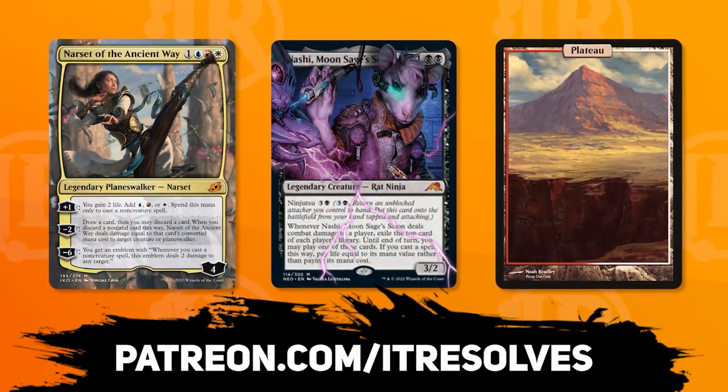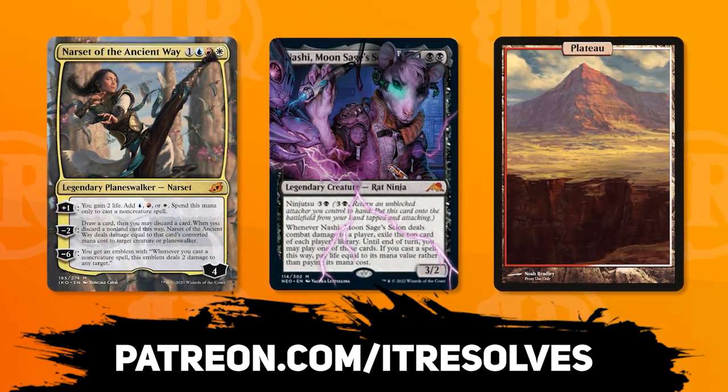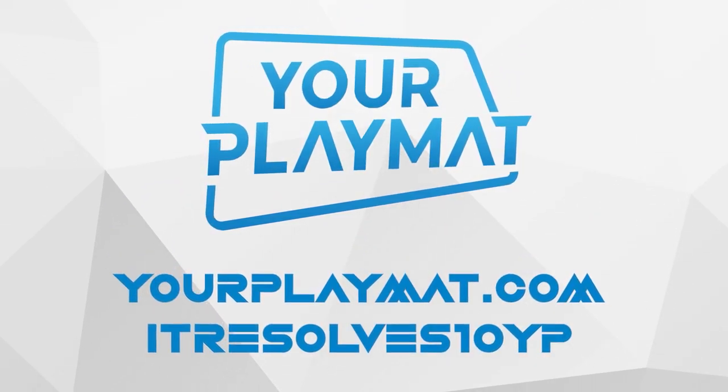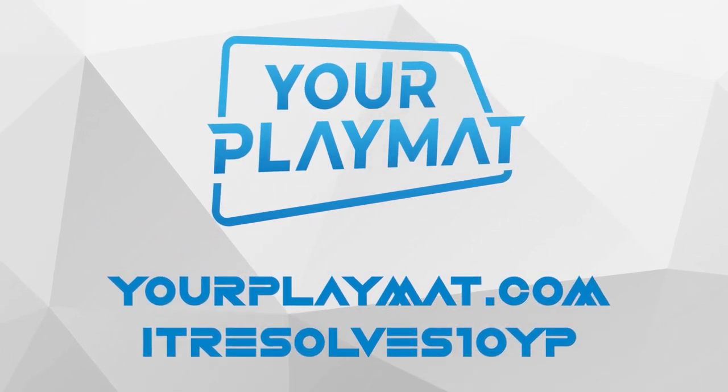If you want to support our content and pick up this month's amazing Patreon rewards, you can do so at patreon.com/itresolves. If you're interested in custom playmats and sleeves, visit yourplaymat.com and use code itresolves10yp for 10% off your entire purchase.